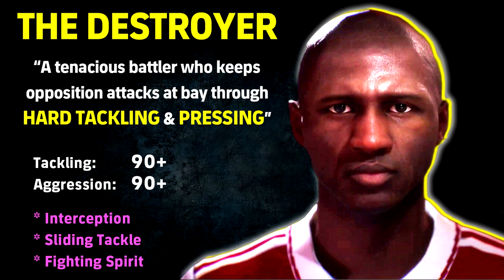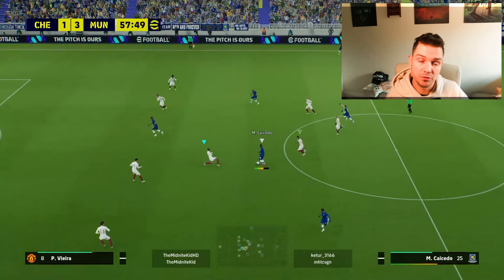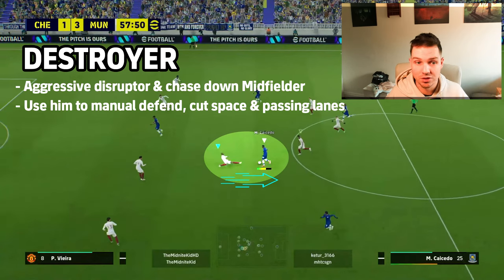I genuinely think Makalele is probably the most overpowered player in the game right now, because the game is all about turning your opponent over, getting passing lanes blocked and clogged up, and being a disruptor. High tackling aggression stats are a must, and the same three key stats apply: interception, sliding tackle, and fighting spirit. Blocker is a definite upgrade, though you can sometimes get away without training it.